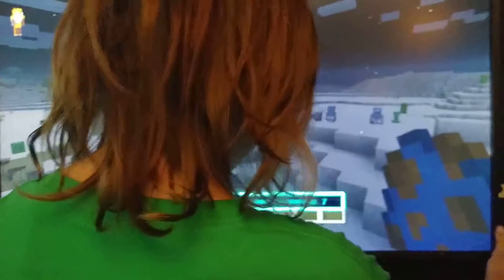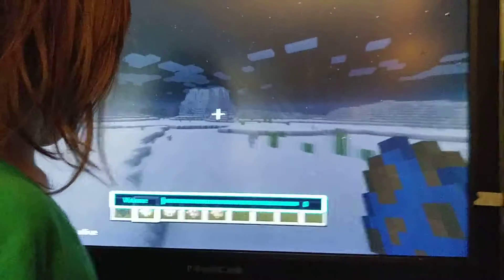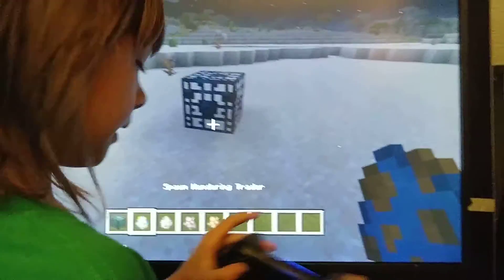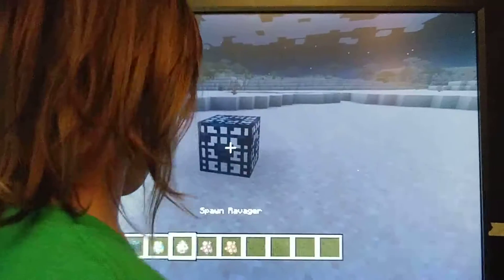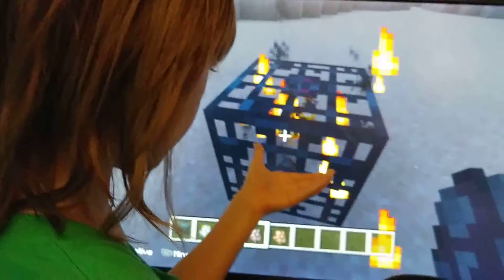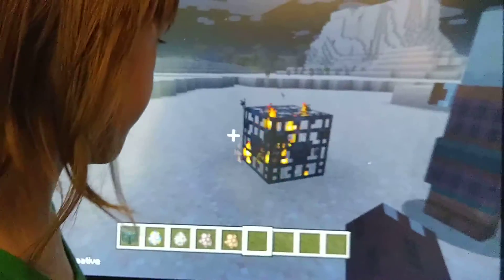We've also got a monster spawner. Place it down by pressing the button you'd usually press to place something, then press this button with a spawn egg in your hand and click on the spawner. Look — a pillager is in there and it will actually spawn pillagers. This also works with other mobs, not just pillagers.